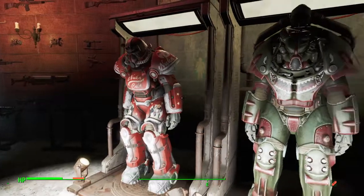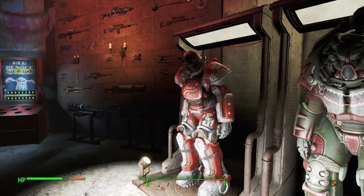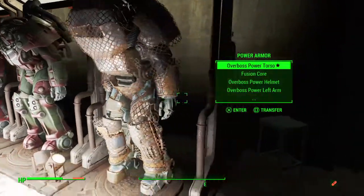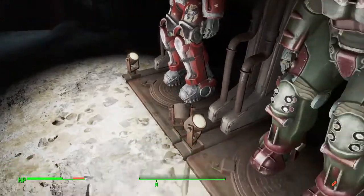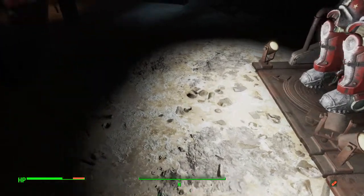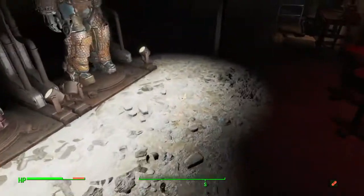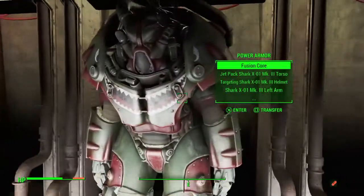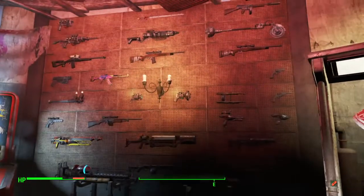I removed a display case for my power armor and put it in Spectacle Island with my 20-some other armors. It was Kate's pink one. I just wanted to keep these all against the wall, give me more space here. When I had all four together they were out a good foot and a half on one end. I just acquired this guy not too long ago, so this is new — I wanted to make it more practical.